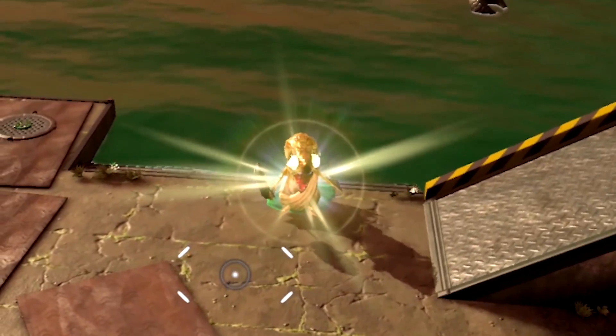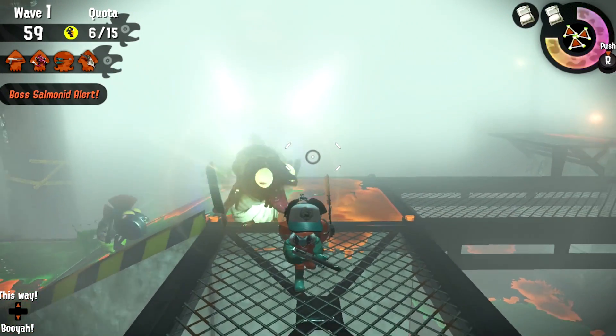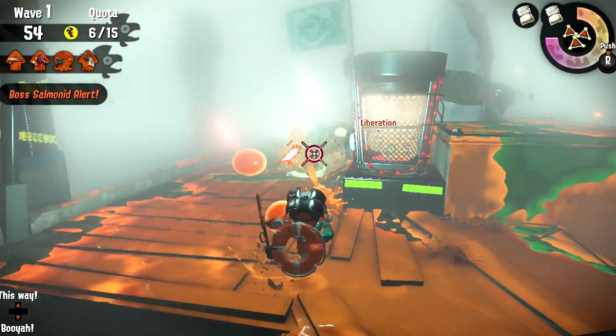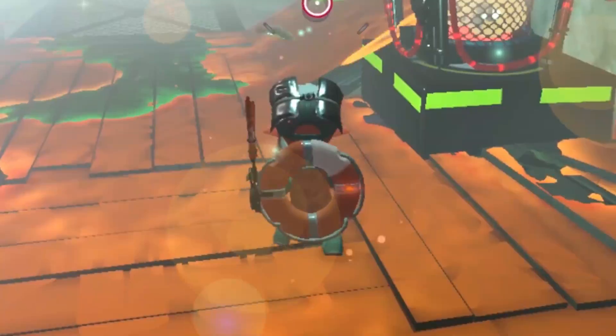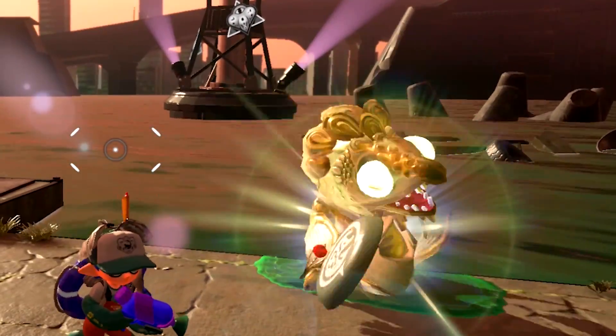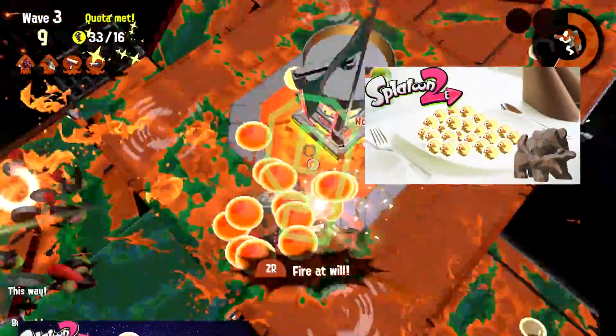Number 8: The Goldie. The Goldie only shows up as a normal boss during fog waves and it can drop 1, 5, or 10 eggs. You shouldn't splat this boss until it gets right next to the egg basket. Anyways, they don't pose much of a threat. They have zero defenses and they inspired a series of theory videos which you should check out if you haven't already.